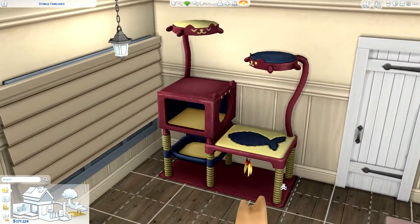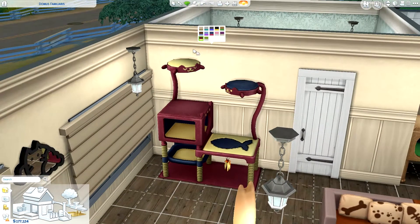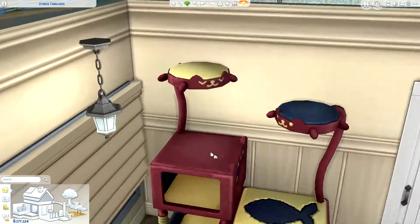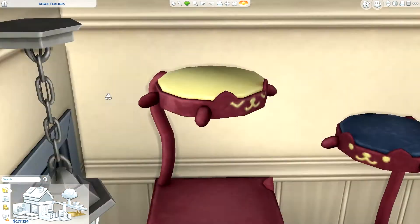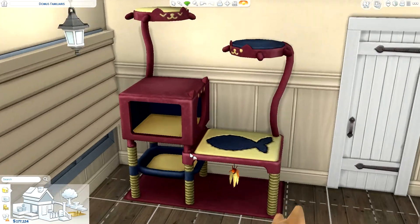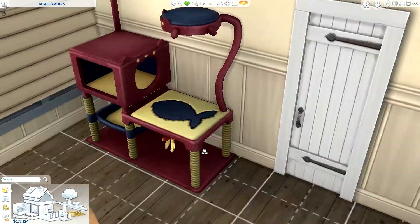Then we also get this little cat condo type of thing, which honestly should have come with Cats and Dogs, but here we are. It comes in different colors. I like the little cat designs on it — this one looks like a little flat sad cat, and this one looks like a flat happy cat. This looks like my cat; she always looks upset but she's just crazy. And I love how this part is like a giant cat mouth — it looks a little weird, but it's kind of great.